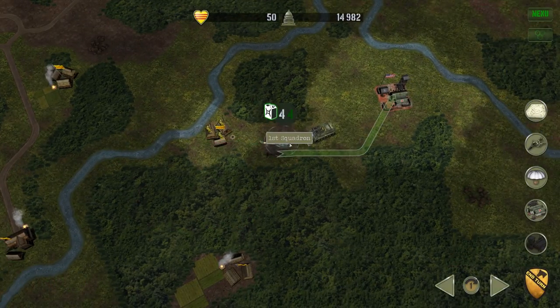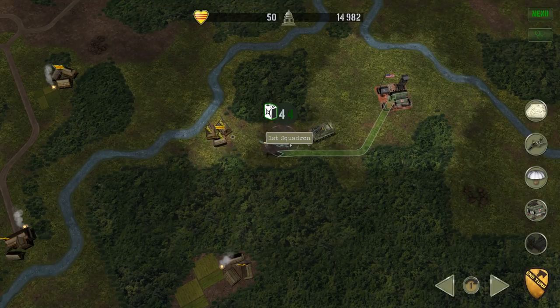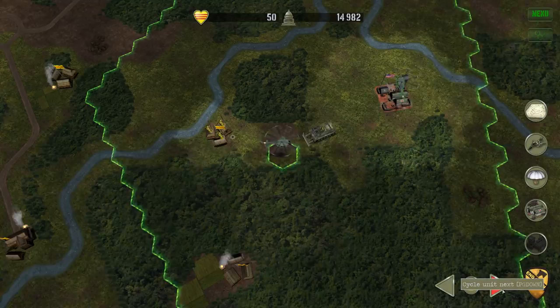I'm flying this back. You'll see it has a four and a four — the white four indicates how much fuel it has, and the green indicates how much fuel it can carry. The same applies to this unit and the same for supplies for the troops.